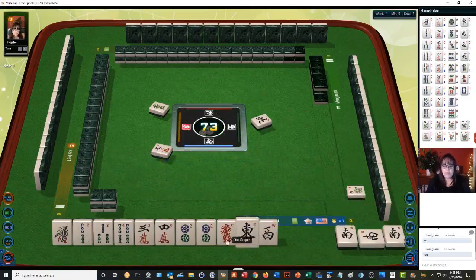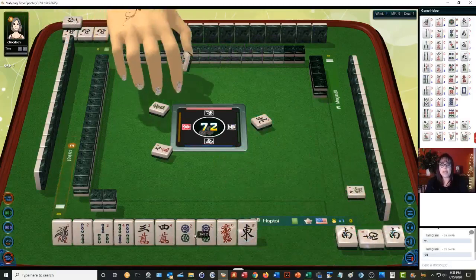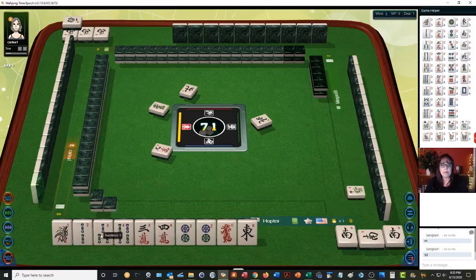We have a one-two-three chow there. Let's discard West. West wins — we have a one-two-three chow, a potential three-four side-wait chow, and we have a pair. We're actually good to go with everything we have here.